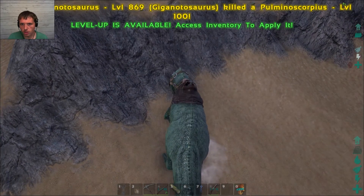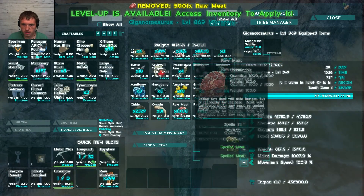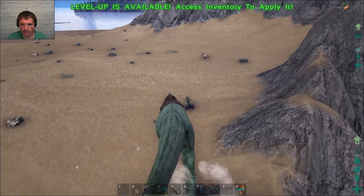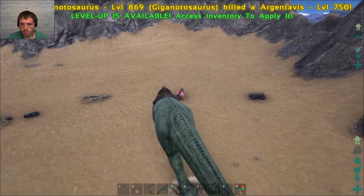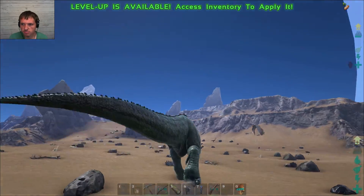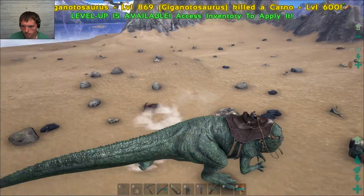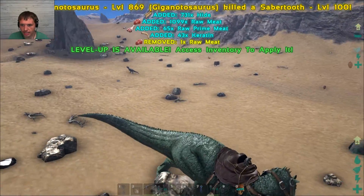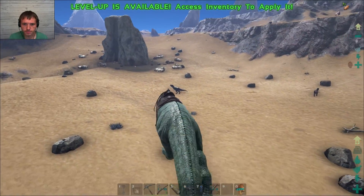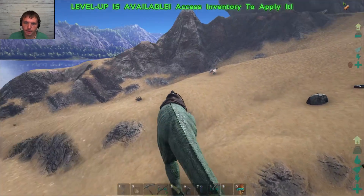Where you at, buddy? Oh, you wanna die too? Okay, I can arrange it. There we go. Just gonna eat everything — why not? I'm hungry. Chomp! You want some? Die, kidding. You want some too, Argent? I'll kill you too. Alright, let me have a few more levels on this guy and I'll meet you guys back at the house.